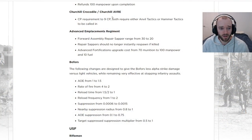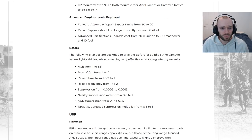The Churchill Crocodile and Avre are both going behind the final stage of tech — you require Anvil or Hammer and 9 command points to call them in.